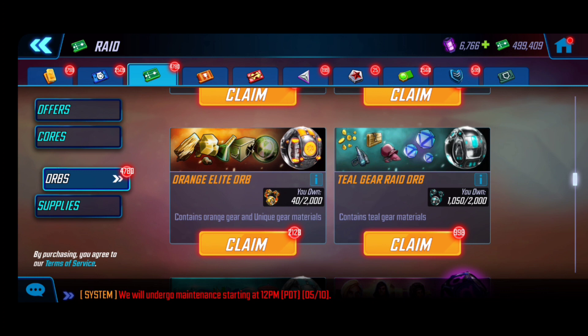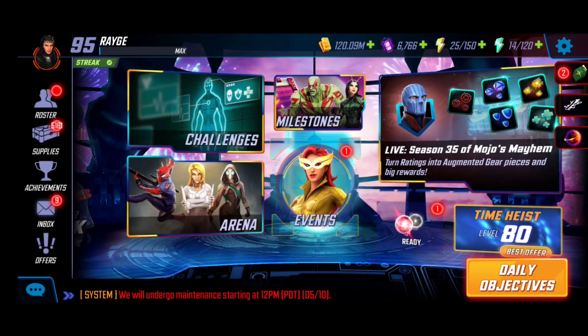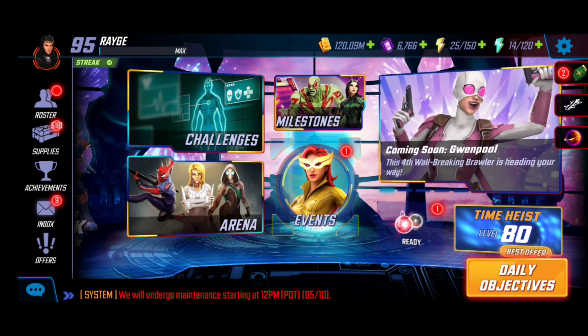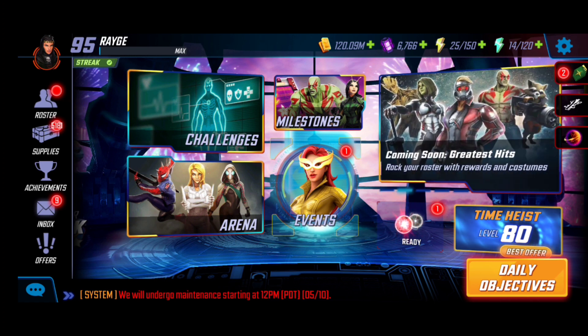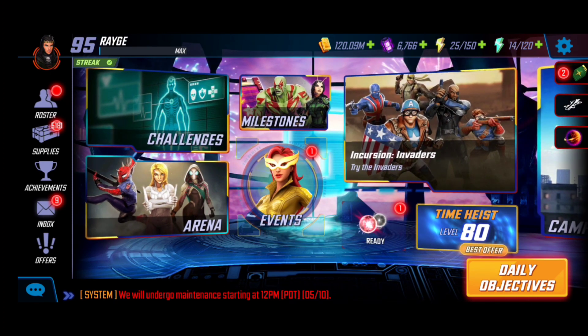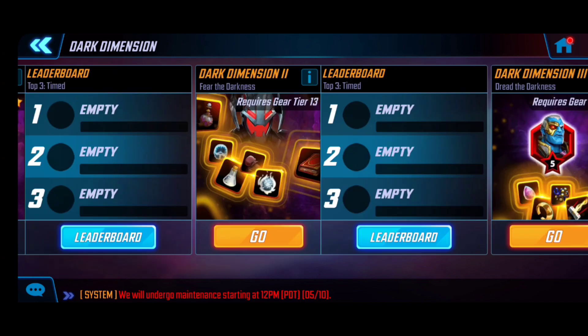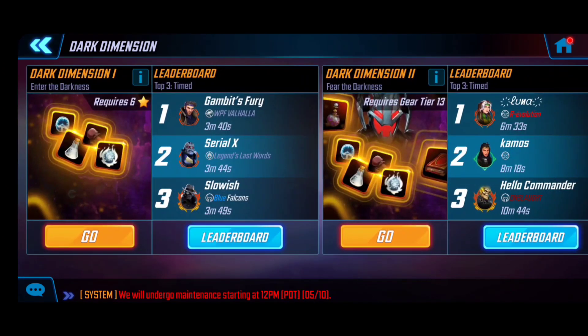Opening orbs now when you don't need it doesn't add value unless you absolutely need them to level up to the next gear tier to further your progression. The milestones and the orb updates are essentially a freebie for us to take advantage of, especially with RNG — we know the importance of luck and we want to maximize as much as we can. The last tip here is around resource management, and a quote that really sticks with me: you're richer than you think you are, because you don't know what you have until it's gone. As we're progressing through the game, going through end-game and mid-game stages, think about aspects like Dark Dimension.